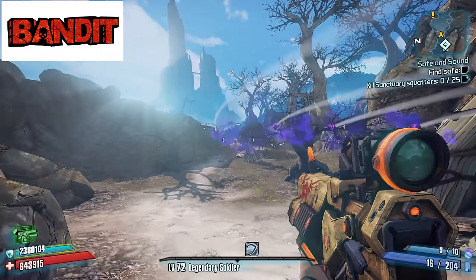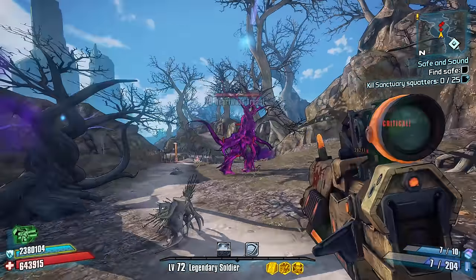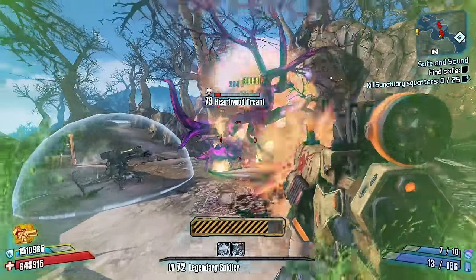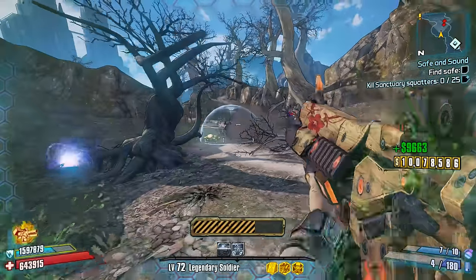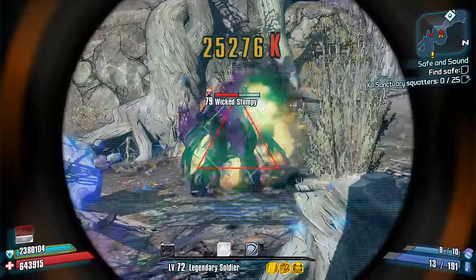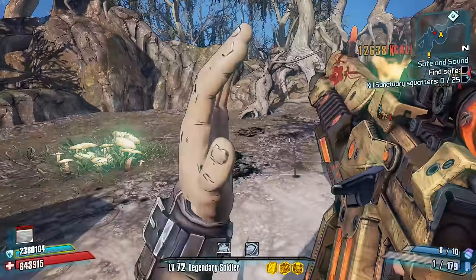Bandit is generally known for having high magazine sizes, however the rest of their stats are generally underwhelming. In my experience, most Bandit weapons are fairly bad. That said, some of the best unique, legendary, and Seraph weapons are actually pretty good — for example, the Bandit Slag-a, Jolly Roger, Tatter, and even the Sawbar Pearlescent is actually pretty decent as well. However, most of the other weapons that Bandit has to offer are fairly underwhelming. Bandit is limited to pistols, SMGs, assault rifles, shotguns, rocket launchers, and some grenades.